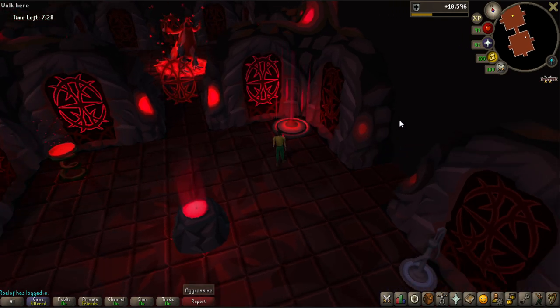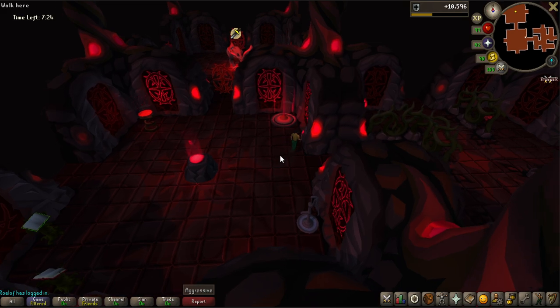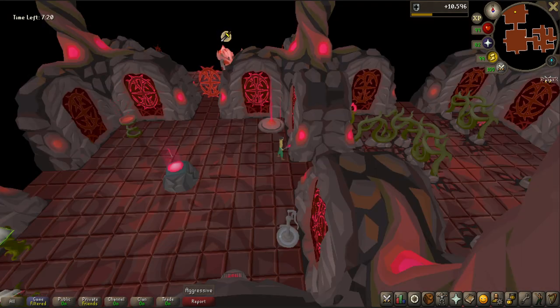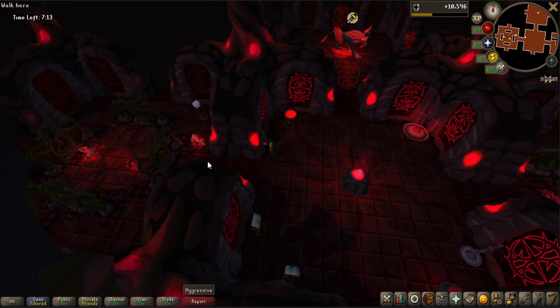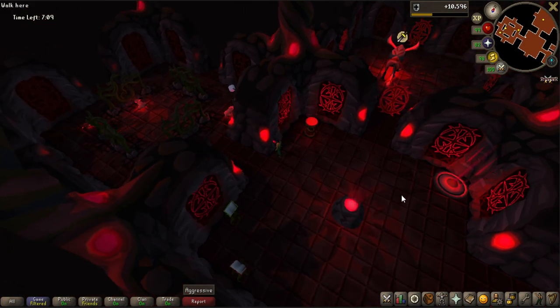Look at this. The colors look so beautiful, and I will be turning off the HD in just a second here. Specifically look at the Hunlef — it's so bland without it. And when you turn this on, it looks gloomy and super beautiful with the strong red colors. So doing the Gauntlet is going to be more fun now, at least for me.